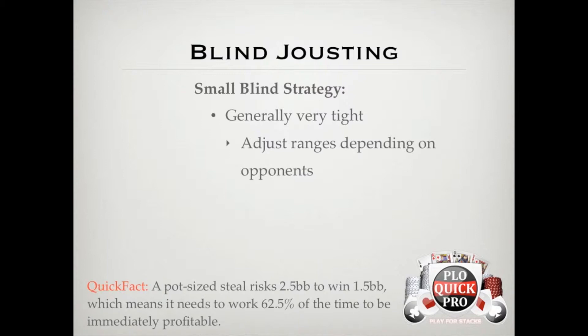If the big blind is a nit, you can open wider because you'll be taking it down so often. Or if the big blind isn't making your life tough preflop by 3-betting you a lot, then adjust your ranges based off of his postflop tendencies. If he's calling all of your raises preflop and then giving up on a lot of c-bets, widening your range against those types of opponents can turn a profit as well, because of all the dead money you collect when you take it down with a c-bet.